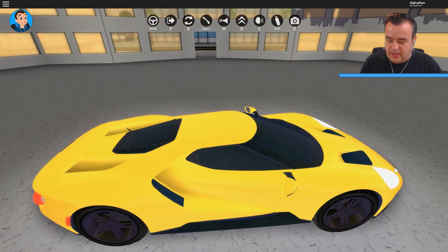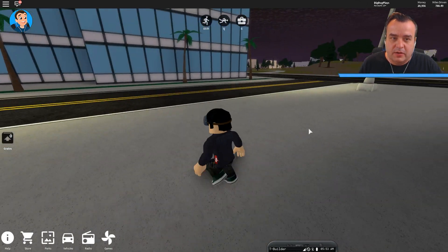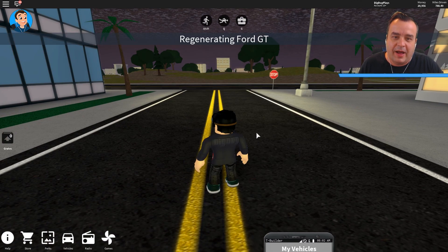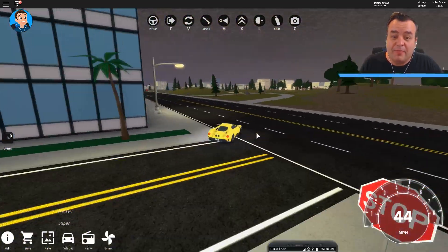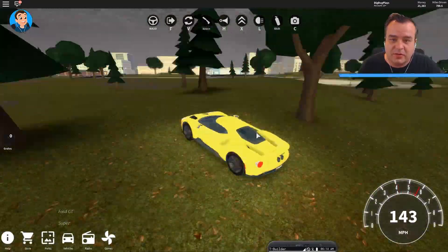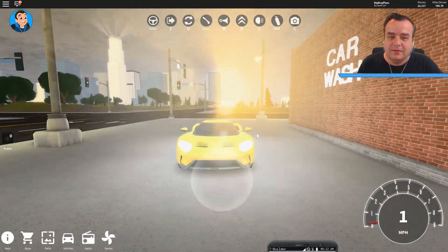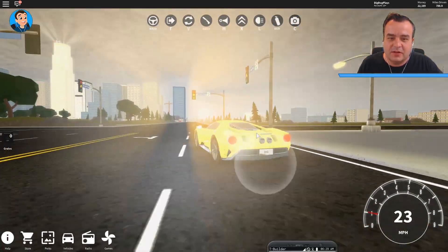Now, here's the thing — I can't get out of this building, so I'm going to have to leave the car here and walk out. But this is maybe one of my favorite cars. I haven't upgraded its engine or performance yet because I have no money. But wow, look at it. Oh, it's so gorgeous. I love this car so much. Oh my gosh, that is epically cool. Oh man, you could just do so many cool screenshots with that sun and this car. I love it.